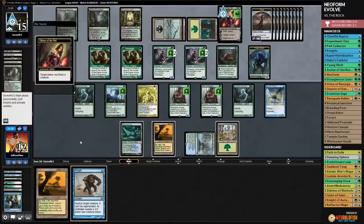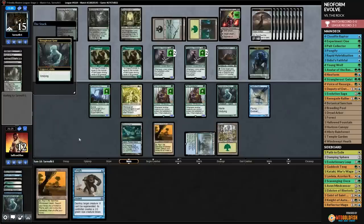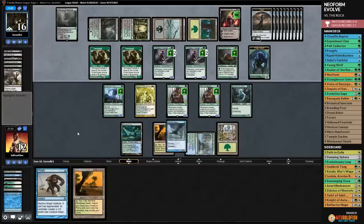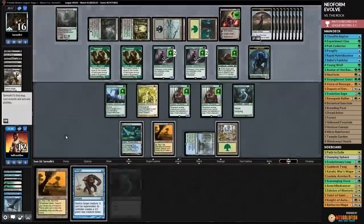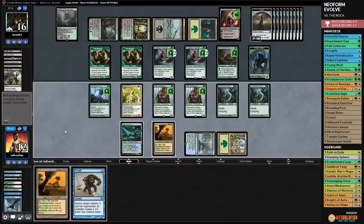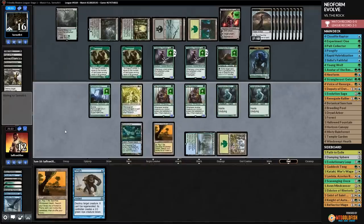We sacrifice Strangleroot Geist and grow our dorks. Opponent has drawn so many cards. We play Strangleroot Geist again - not very helpful. Opponent has ten clues. Tireless Tracker number three enters. Opponent cracks clues and draws more. Opponent has Inquisition of Kozilek. We Pongify Strangleroot Geist to make a 3/3 and grow Pelt Collectors - but we know we're behind.